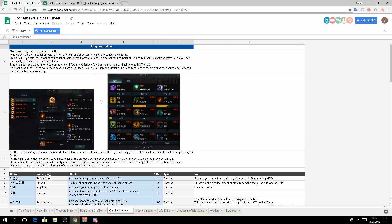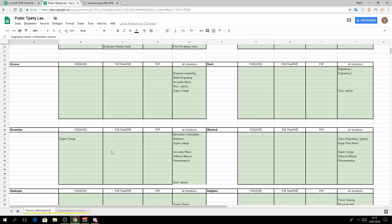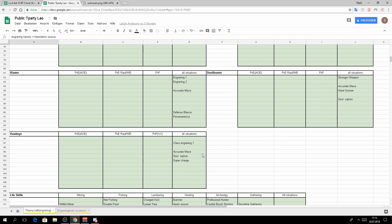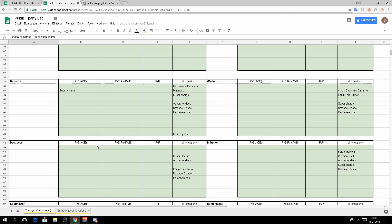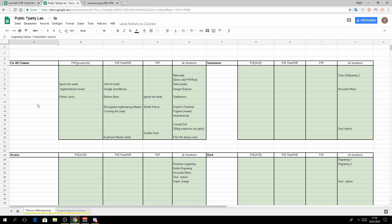Now to the theorycrafting: as mentioned, we had a pretty long meeting yesterday and it was actually fun. We went through all the skills and divided them into categories — skills for all classes, for different situations, and then some for specific classes. We also have the life skills here. The important part is: because each skill needs a specific book, if you know which skills you want you can go farm those books from the beginning.